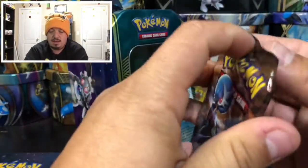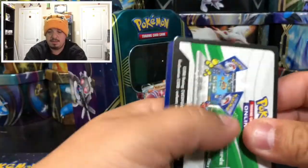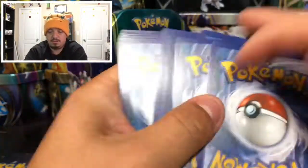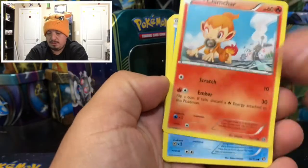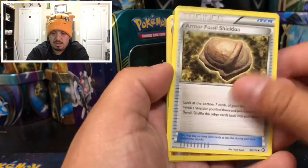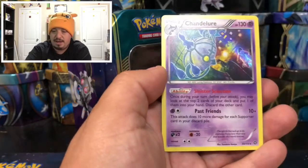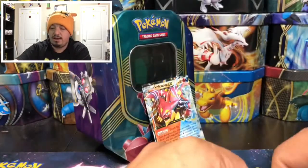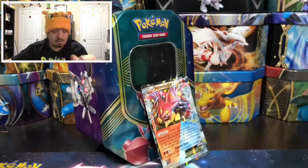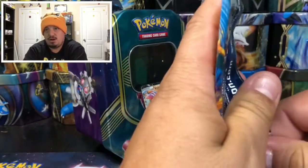Now onto Steam Siege. We have a Chimchar, Nosepass, an Armored Fossil Shell, and a Toxicroak — that's a reverse holo rare. And a Chandelure rare holographic card. That's another two good pulls out of one pack — you can't go wrong with that. And on to our last booster pack for today, which has Charizard on the Evolutions packaging.